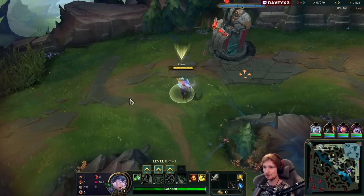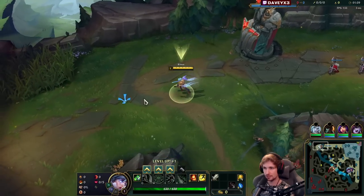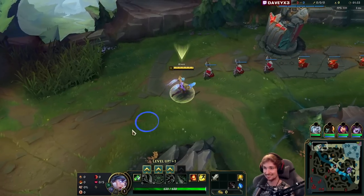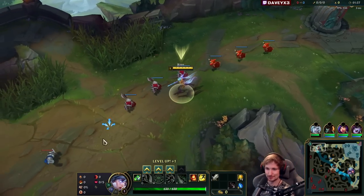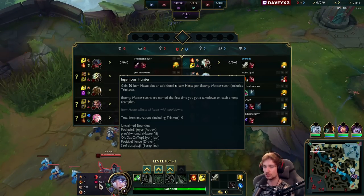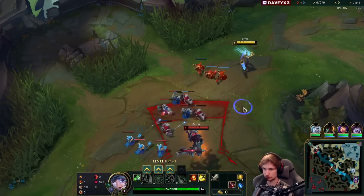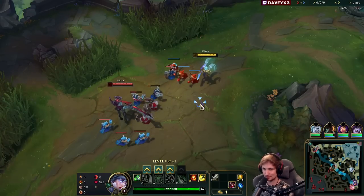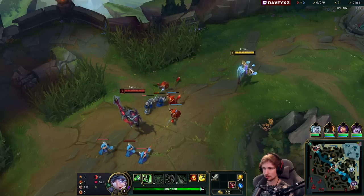Alright guys, the plan for today is we're going to go into the Brawler's Claw build on Riven. It's going to be a very snowball-y 1v9 game. We have the Conqueror page, and we also have Sudden Impact with Ingenier so we can spam more often, and we have the damage from Sudden Impact too — it's going to be a great combination.